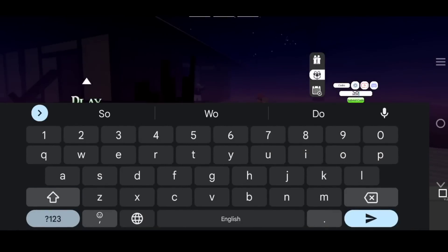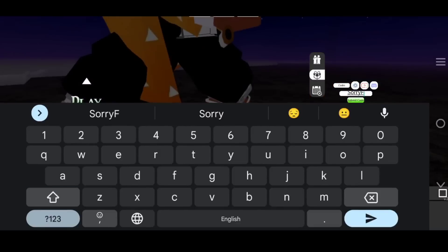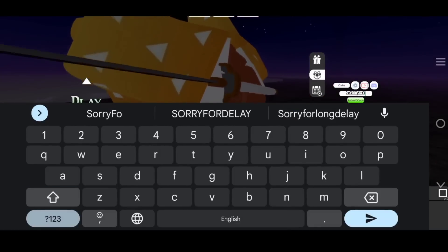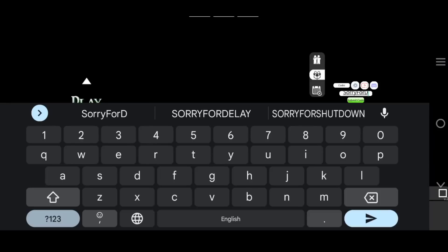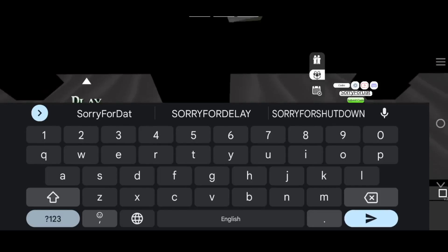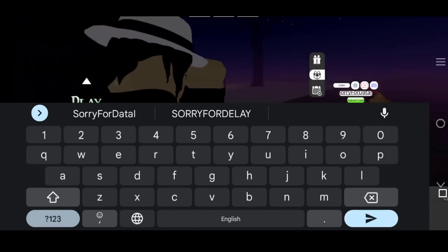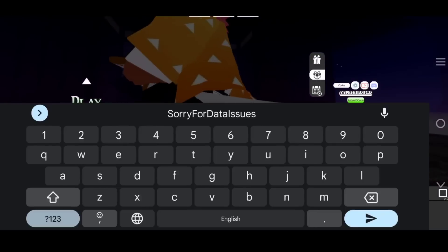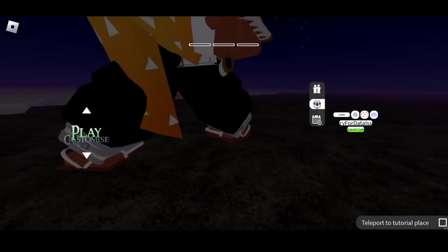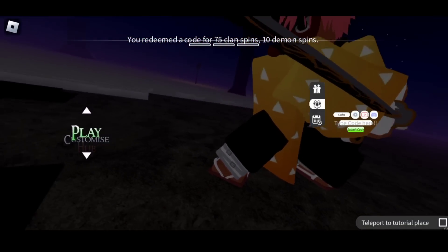Our first code is: S in uppercase, O-R-R-Y in lowercase, F in uppercase or lowercase, then D in uppercase, A-T-A, and then I in uppercase, followed by S-S-U-E-S. So the code is 'SorryForDataIssues'.